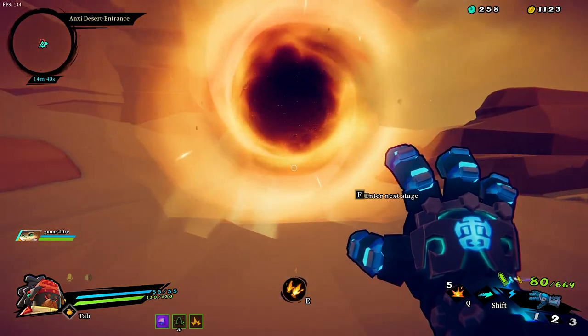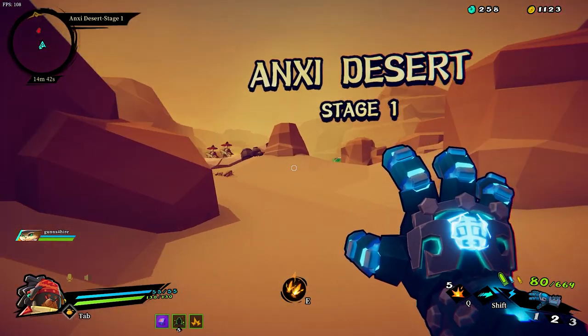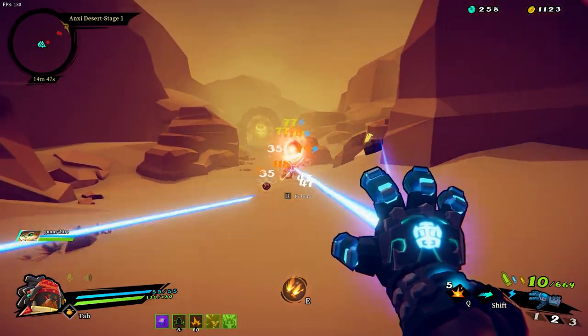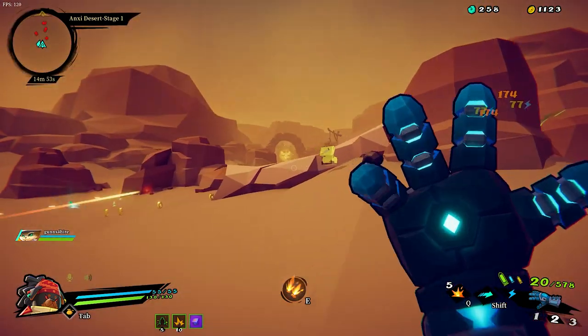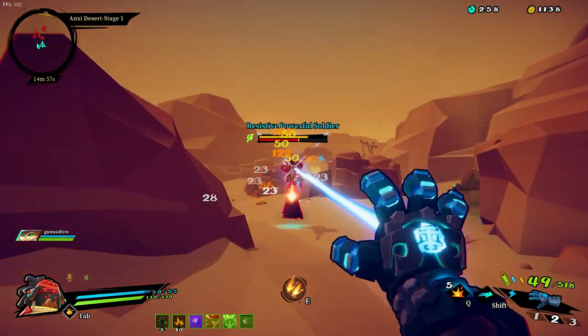So we're gonna head through the Annex Desert. Now I'm sporting a new scroll that I've never used. Which is more than 15 feet away - I take 90% less damage, but within 15 meters it's additional 90% damage. So you gotta keep your distance is what you're saying. Yeah.